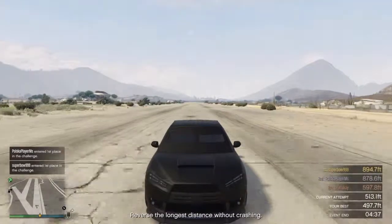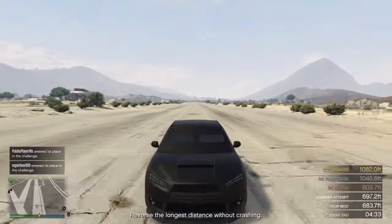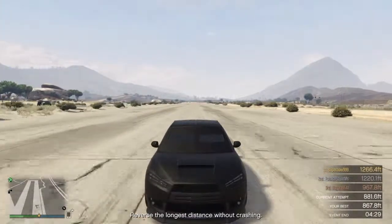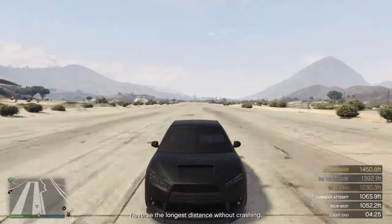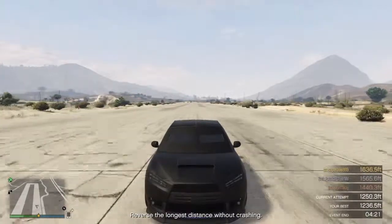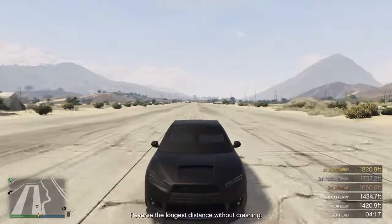Today we're talking about the Reverse Longest Traverse Distance Without Crashing. Basically what you have to do is get a car, start riding in reverse, avoid any crashes, and do it for the longest distance you can.